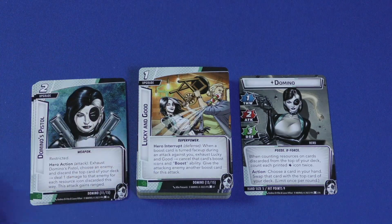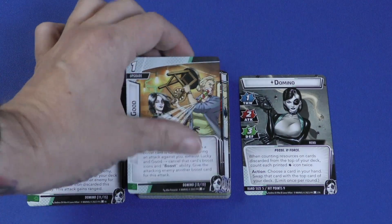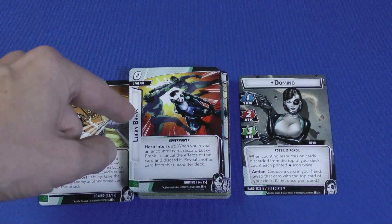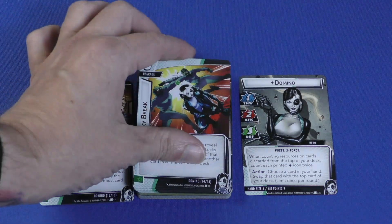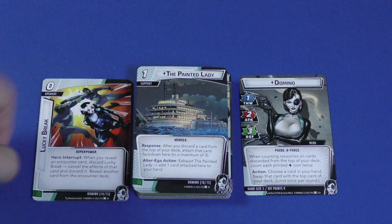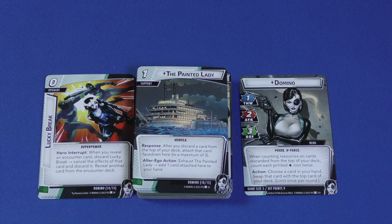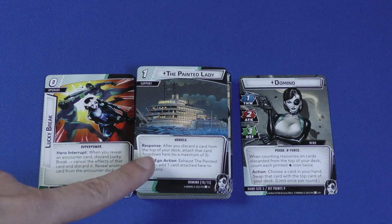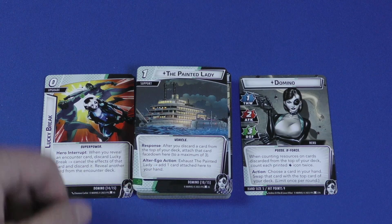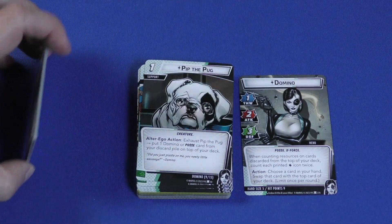Lucky and Good is a one-cost upgrade — when a boost card is turned face up during an attack against you, exhaust Lucky and Good to cancel that card's boost icons and boost ability, then give the attacking enemy another boost card. So if a terrible boost card comes out, you can turn the luck in your favor. Lucky Break is a zero-cost upgrade — when you reveal an encounter card, discard Lucky Break, cancel the effects of that card and discard it, then reveal another encounter card from the deck. The Painted Lady is a one-cost support — after you discard a card from the top of your deck, you can attach it face down here instead, up to three cards; in alter ego form, exhaust to add one face-down card to your hand, letting you recover cards that would otherwise be lost.